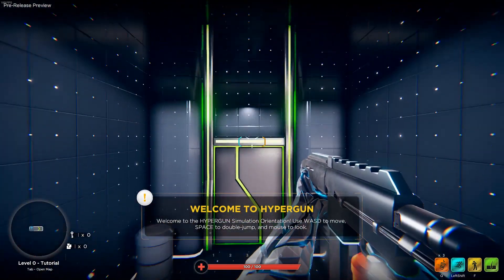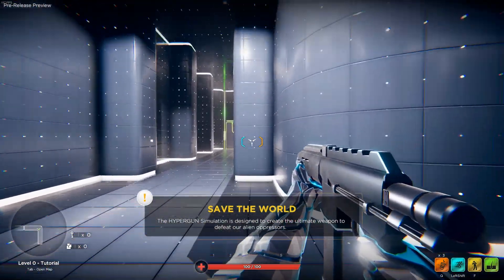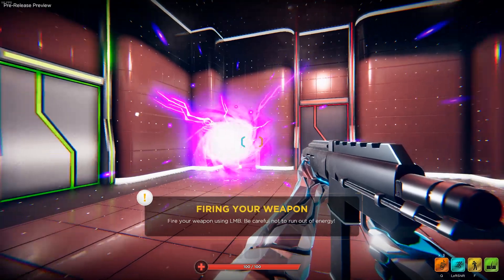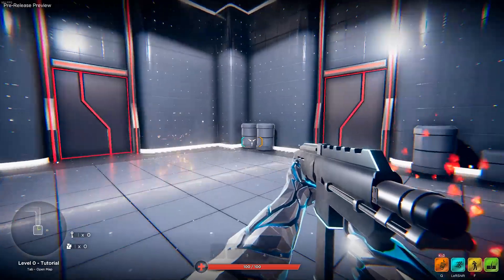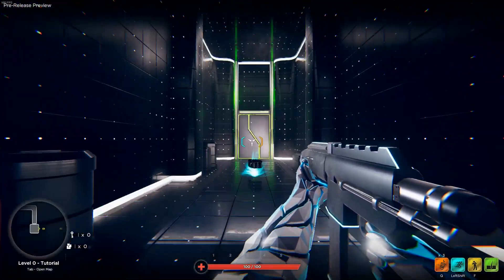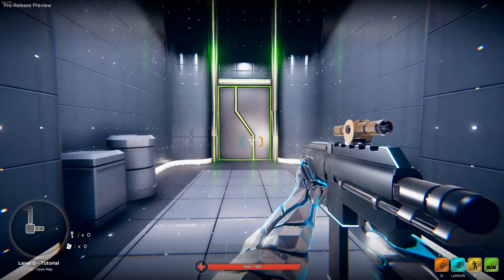Use WASD, double jump, mouse look. Save the world, ultimate weapons, feed alien pressers, collect hyper coins, unlock new attachments. This is a preview build, I should say — they have a couple more weeks left in their build, so there could be a few bugs still. Collecting attachments improve your weapon. That added some accuracy, I think.